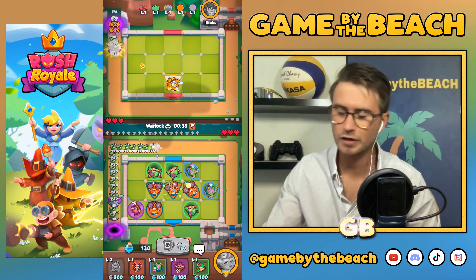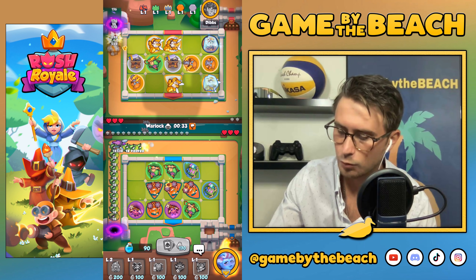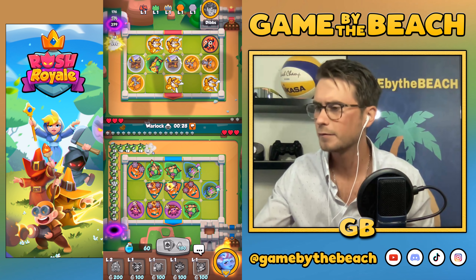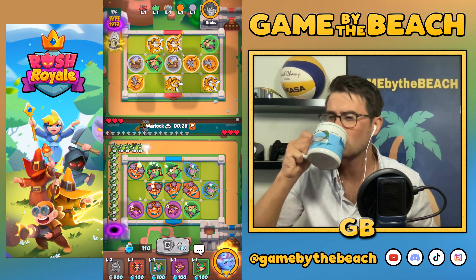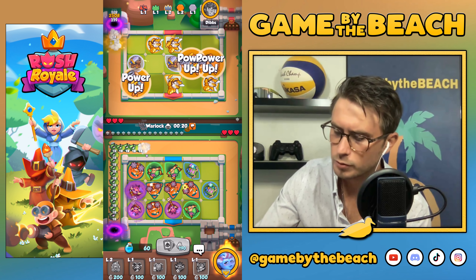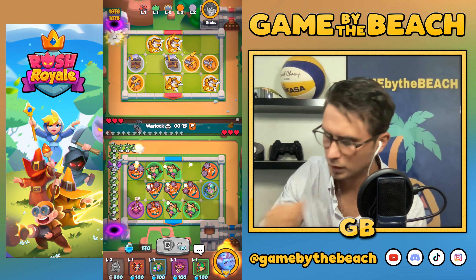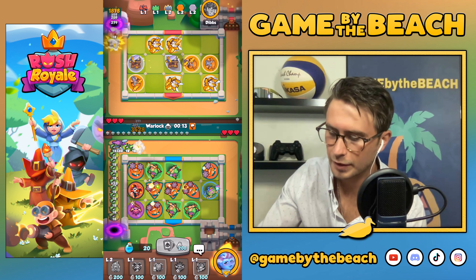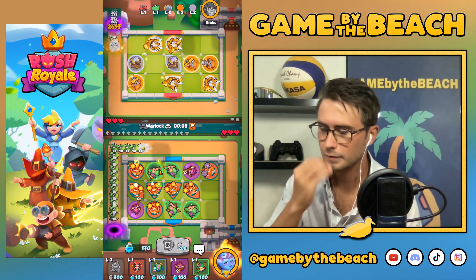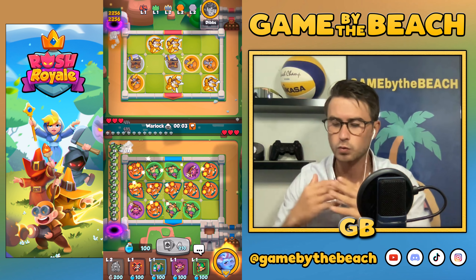Let's just try to fill our board to go up against Warlock, and if we can get into a decent spot we'll spam him a little bit more. We've got Snowflake so we're not too worried about this first wave — we're just gonna be chilling. I might keep that rank three right there just because if Warlock comes down I can use it. Our board looks much better to go up against Warlock now.